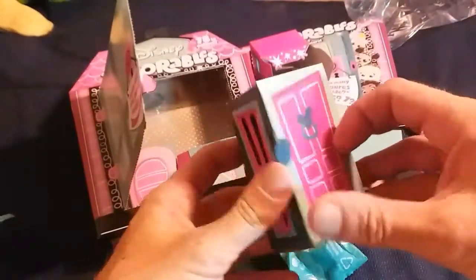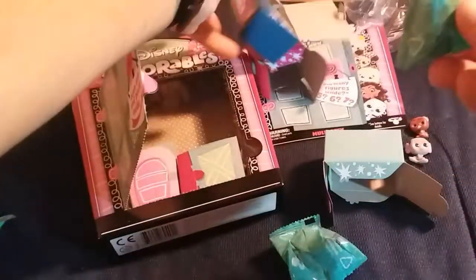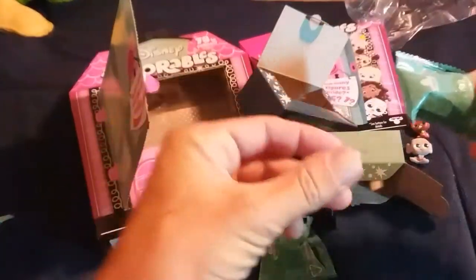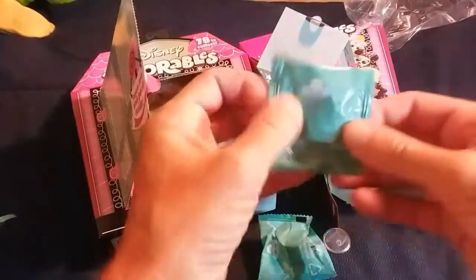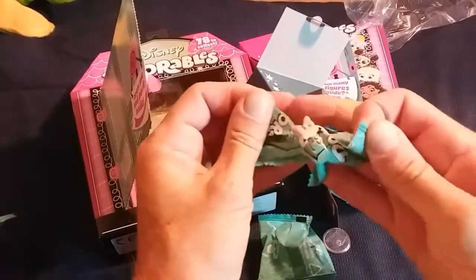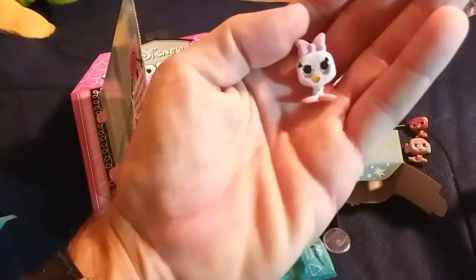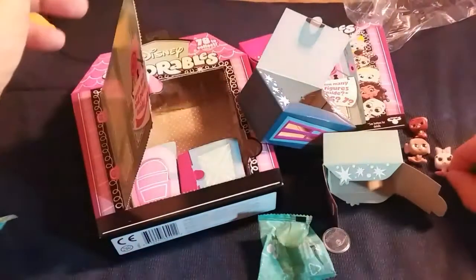What's in this big guy? There's something else in there — some little plastic thing. Remember that? Daisy Duck — I think that's Daisy Duck.